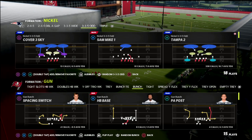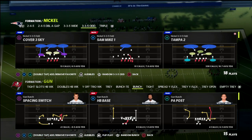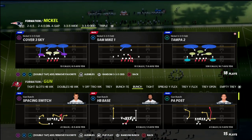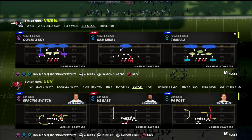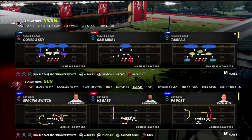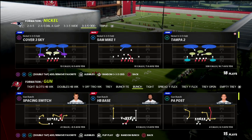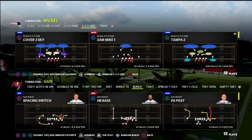We're trying to bend-but-don't-break and walk them to the red zone, make them have to be perfect, try to get a lock-up hold in the red zone, then get the ball back. It's an offensive game, so we can push the ball down the field.